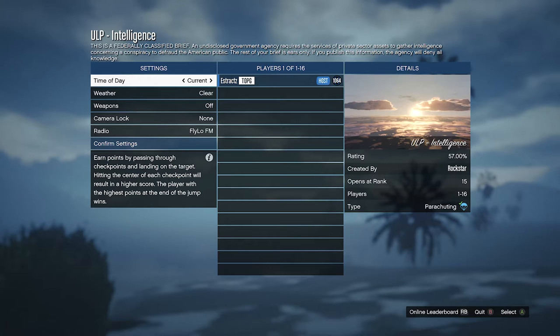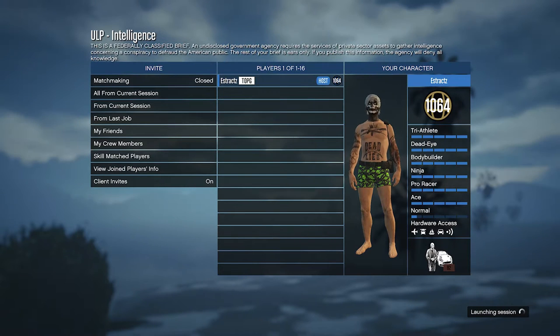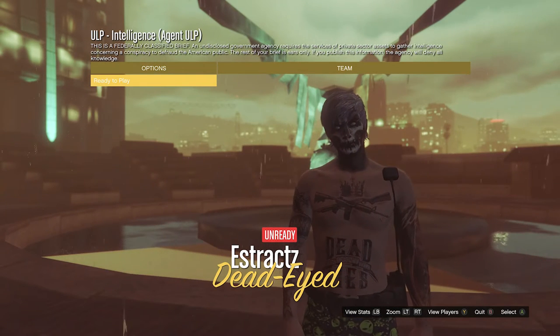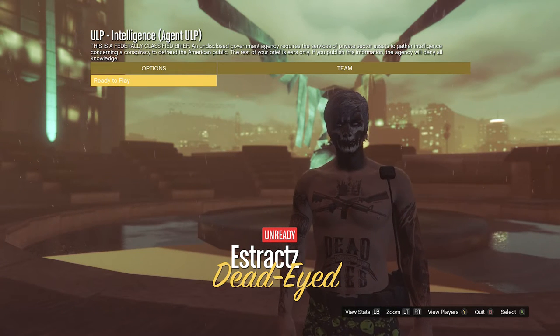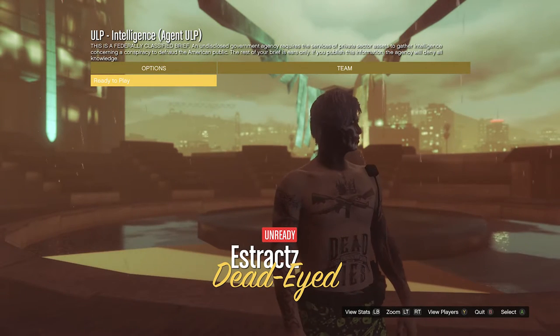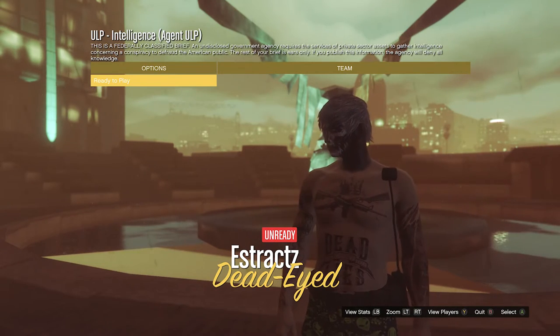I'm just going to hit OK now and start spamming right on the d-pad until I do fully join the job. When you fully join the job, this is what the job should say: UL Paper Intelligence, and this is what it should look like. Now you don't have to change anything, just confirm the settings and launch the job. After you do launch the job, your background should be of an eagle in the IAA building. If you have a totally different background, then you will need to back out, drive your car over the yellow circle, and do the playlist job over once again until you do get this background with the eagle in the IAA building.